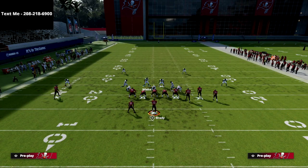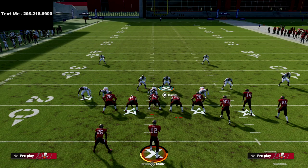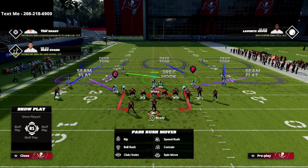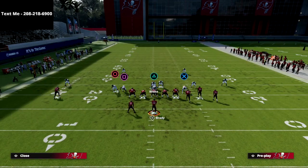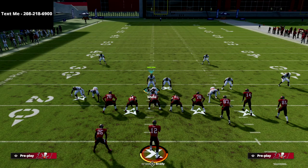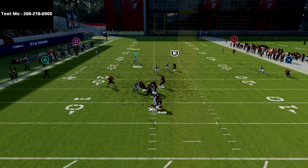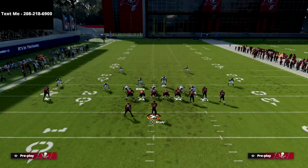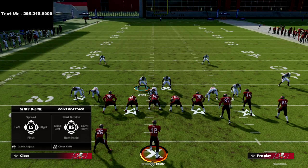Let me show you that one more time. Flip the defense, you see you get these two guys stacked over the A-gap. Spread your defensive line, crash your line down, then user that guy into a zone. When you snap the ball, you're going to see this bum rush create a crazy fast edge rush. Sometimes it gets picked up — it typically depends on where your user lands.